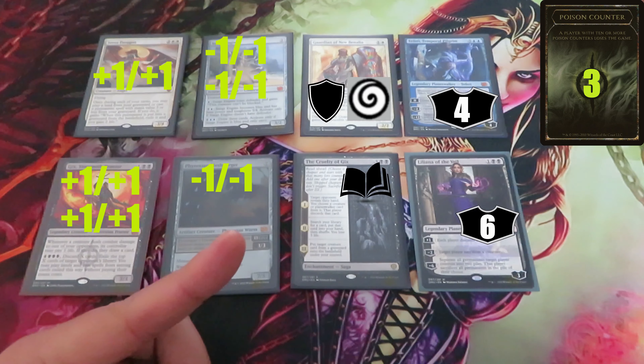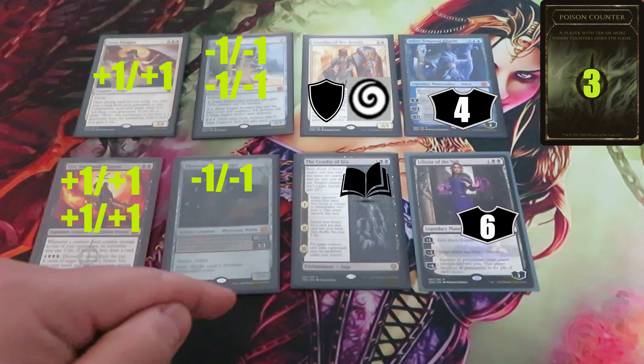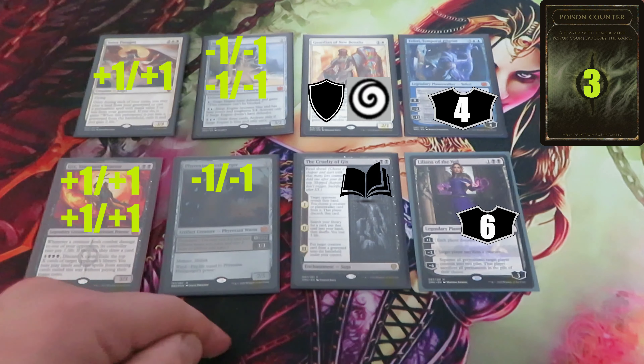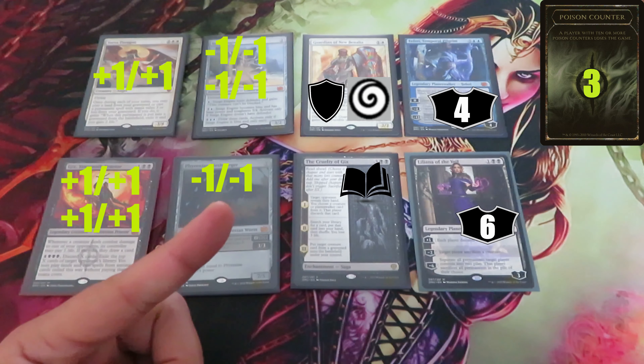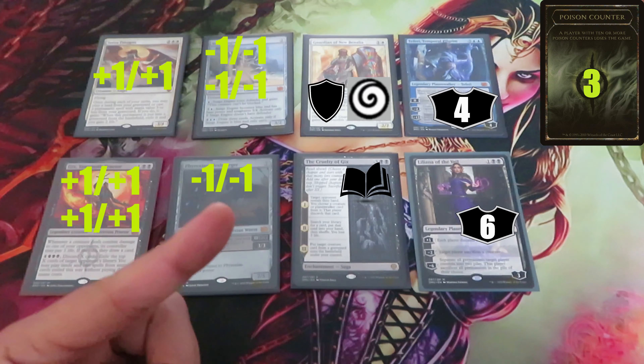Proliferate does not target, so permanents with shroud or hexproof can be chosen. When you proliferate in a Two-Headed Giant game, you may give one poison counter to a team that already has one.